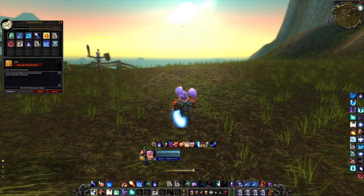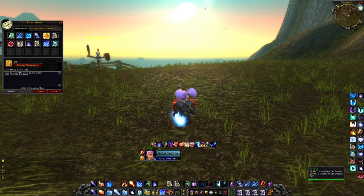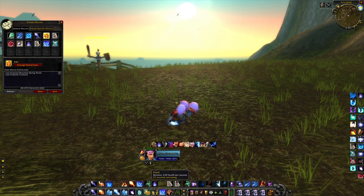I often noticed that people have water but also food at the action bar. If you use this macro then you will simply eat and drink at the same time by pressing one button. Make sure to replace the name of the item that you eat and drink or the macro won't work.